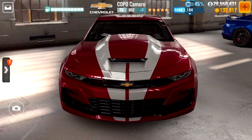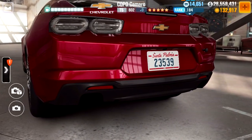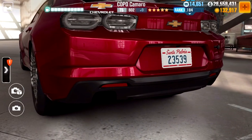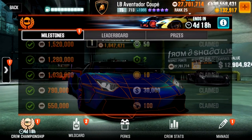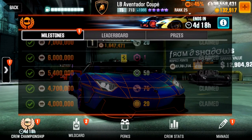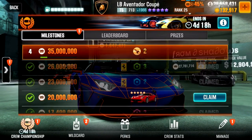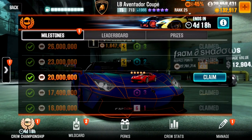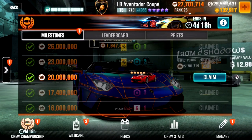First, what is a milestone and what is the point in it? For each season, which lasts 14 days from Thursday to Thursday two weeks later, there are certain crew RP milestones giving you and your crew members some nice extra rewards. The biggest eyecatcher is the 20 million mark, which rewards every player in the crew with a gold star version of the season prize car, mostly in a different color.